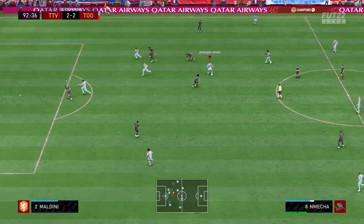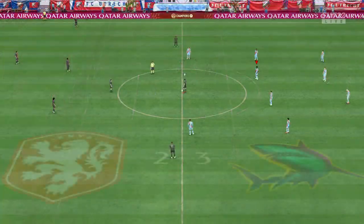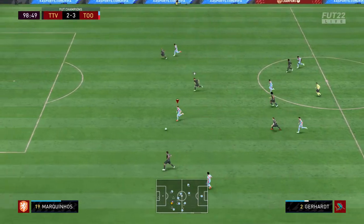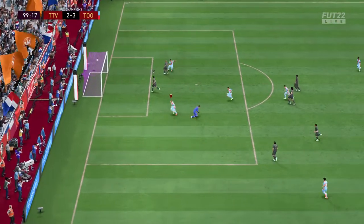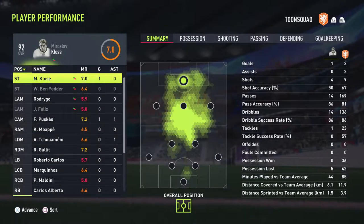Mecha finds the running Gerard on his left foot — the ball flies in. I said to him after the game that's a pretty bullshit FIFA goal and he was very friendly about it. Gerard goes through and makes it 2-4, and that's all this game had to offer — another win against a pretty amazing team.